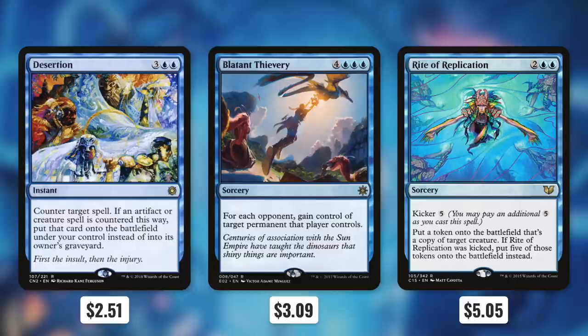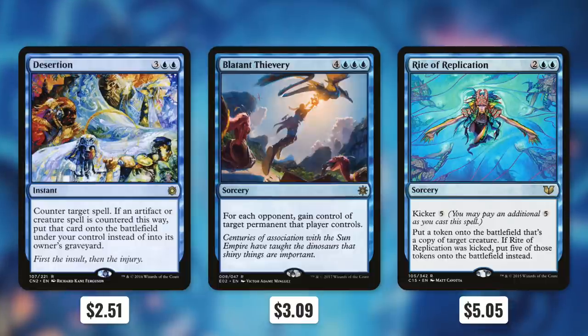Rite of Replication can help us out in both scenarios as well. It says put a token onto the battlefield that's a copy of target creature, but if it was kicked, we get five of those tokens instead. And five tokens of the best creature on board can be devastating.